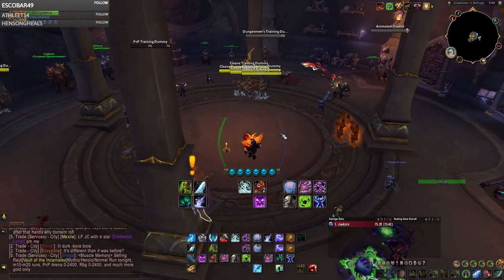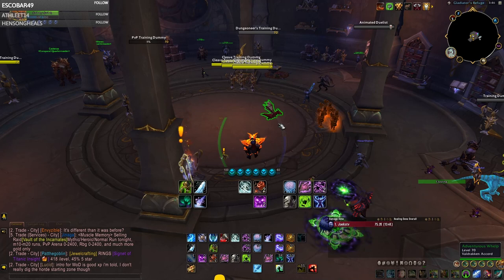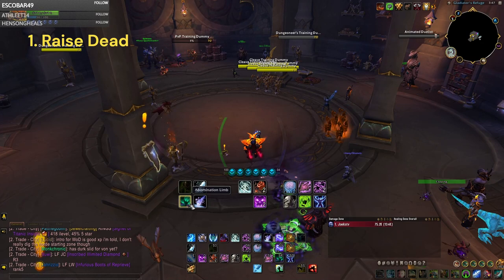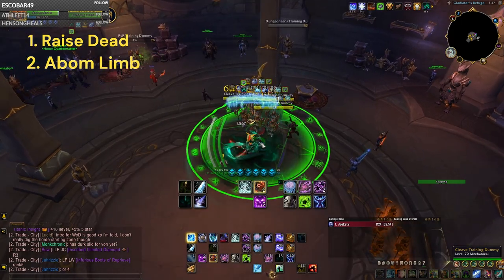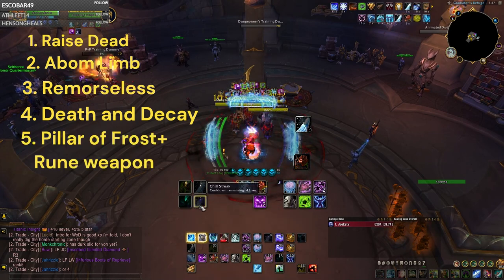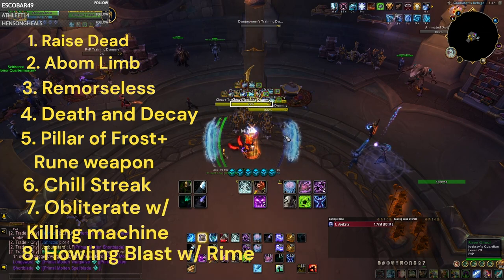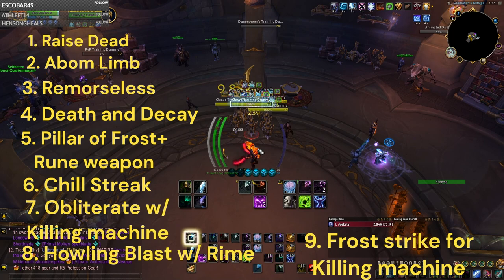Now, talking about your Burst Rotation — you want to execute this very efficiently. Pillar of Frost does not last long, but if you use your globals well you can do tremendous damage during it. To burst as Frost DK, start with Raise Dead, then activate Abomination Limb, then run in, use Howling Blast, put down Death and Decay, use your Pillar of Frost macro with Unholy Rune Weapon, then use Chill Streak. Every time you have a Killing Machine proc, use Obliterate first; if you don't, use Frost Strike or Howling Blast to proc another one, and just keep repeating.